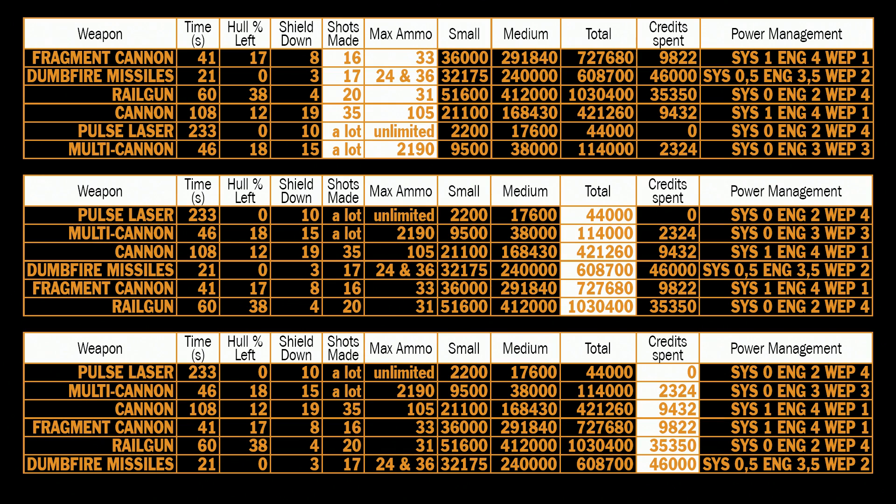The most expensive way to kill an anaconda is the fastest: 46,000 credits in 21 seconds. Just keep in mind that if you run out of ammo you are helpless. That's why pulse laser is not the worst weapon — it does the least damage but its price is very low, you can shoot unlimited times, and you will never run out of ammo.